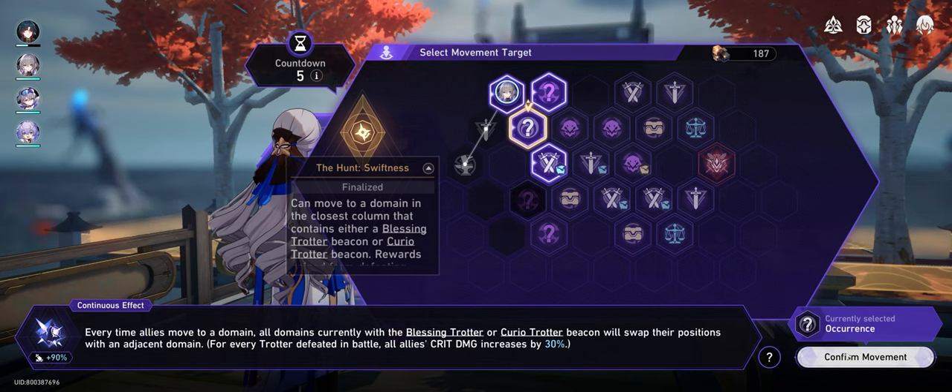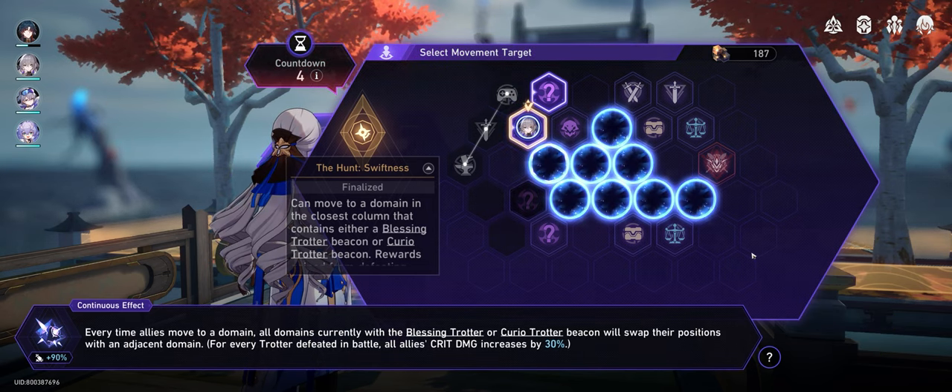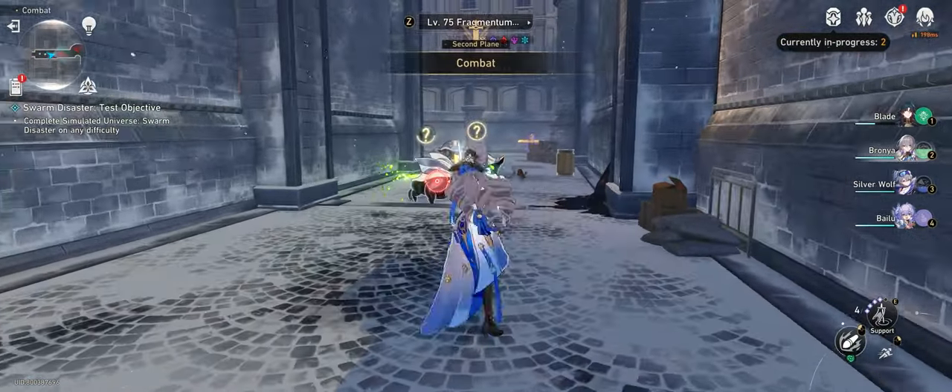There's a gimmick during the run where the domains teleport and shift around each turn. However, to combat this, the hunt die does tend to give out bonuses that allow you to jump multiple squares to the domain that you're after.